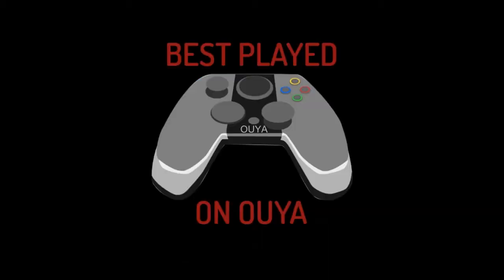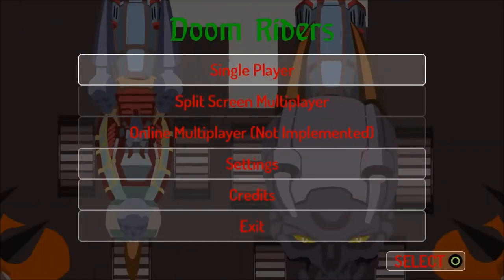Hey guys, my name is Brian and today I will be showing you the game we have created for the Ouya. We are going to be entering this game in the 10-day online game jam called Create. We're challenged to create a game within 10 days and submit it. It is a top-down 2D racer and I'll show you through the game and what you can do on it.